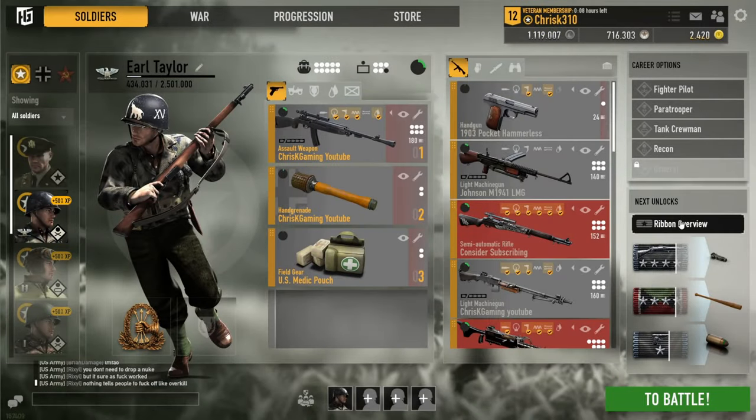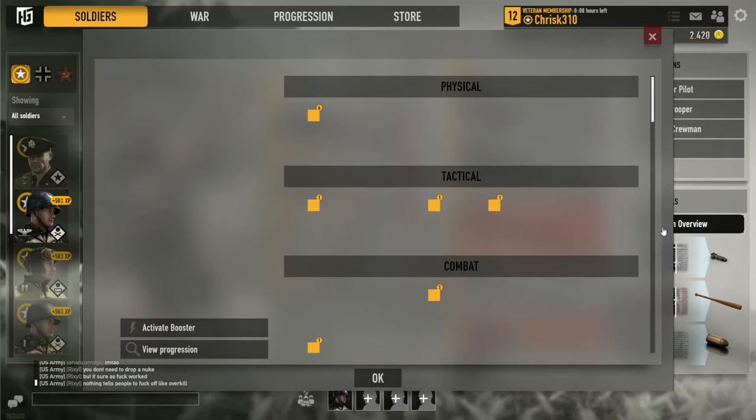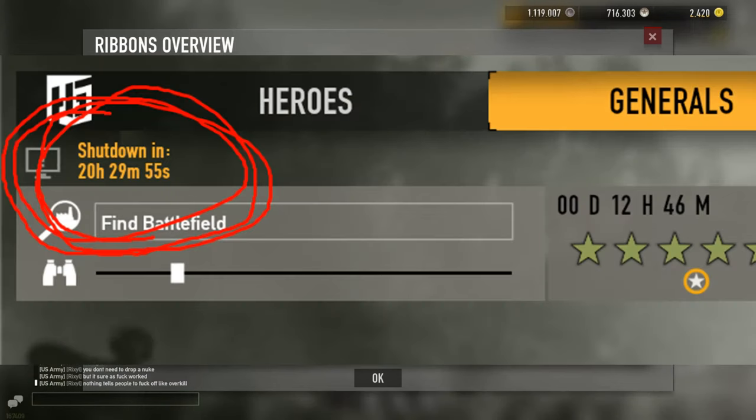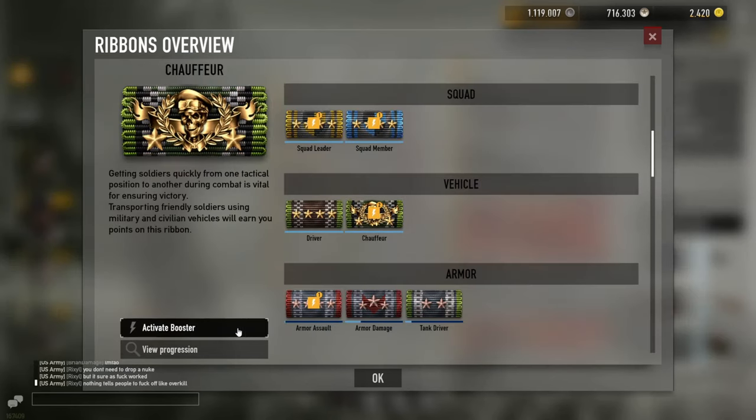Another clever trick is to activate any kind of boosters a few hours before the servers go down for maintenance, making sure they don't run out before the shutdown. This way you will get a refund on the booster and won't have to buy a new one, therefore saving money.